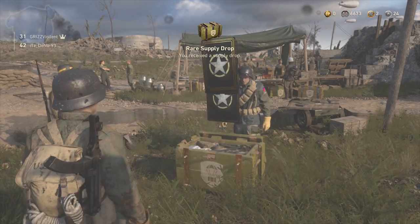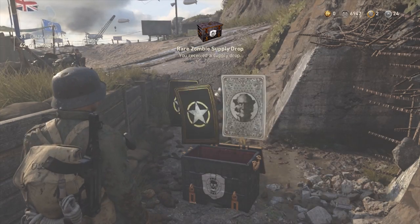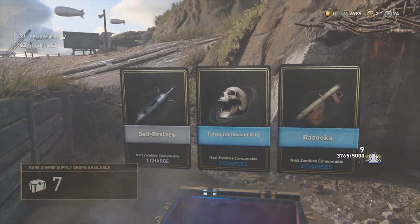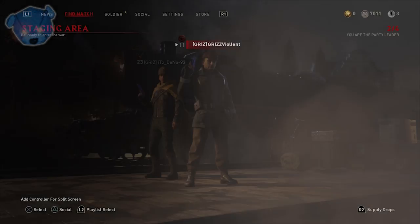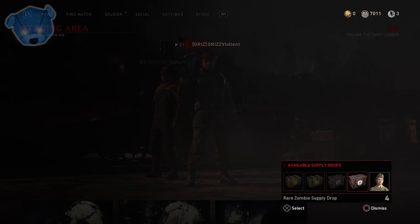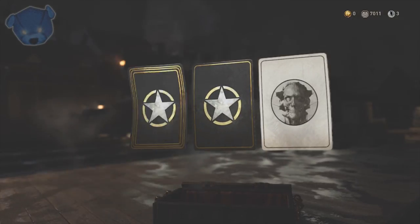You'll notice that when you spend your COD points a rare supply drop shows up. With zombie crates you'll also see a rare zombie supply drop appear. But look at the numbers after you use it — I had eight, now I have seven; I should be back at eight, but that's not how it's working. It's glitched, which is really disheartening. The social score should reward you properly, but if you've prestiged it's glitched. If you haven't prestiged, you should be getting your rewards fine.